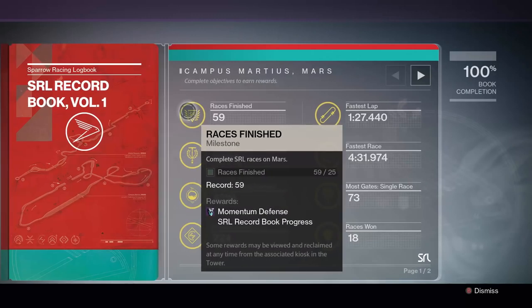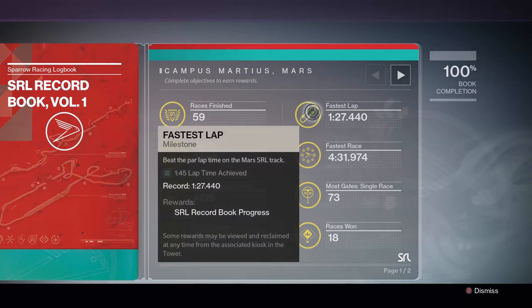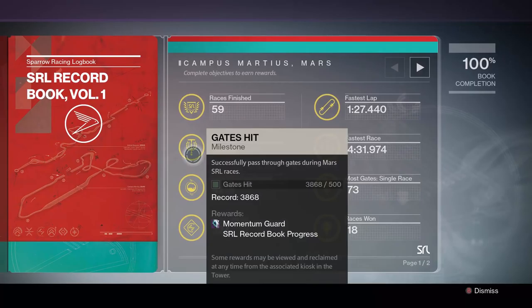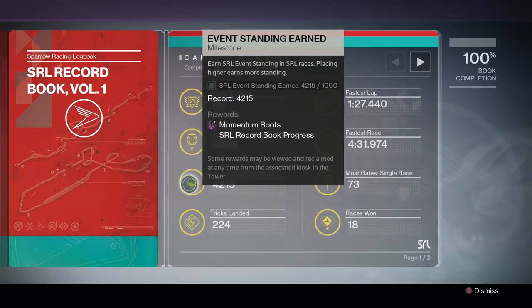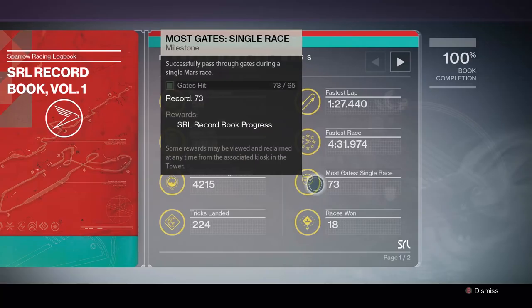So anyways, here's the SRL record book, volume 1. It has various tasks that you need to do in order to unlock certain things. As you can see there, the momentum guard is a helmet. And then you have certain things like fastest race, and you have certain things you have to do in order to get these items.